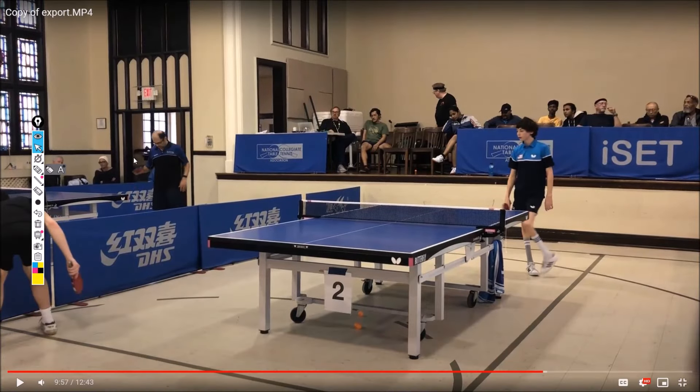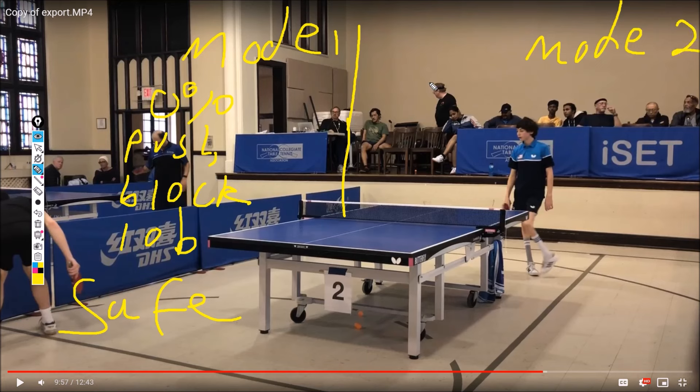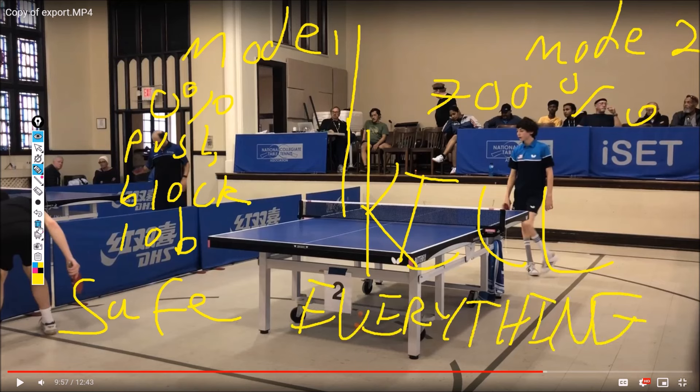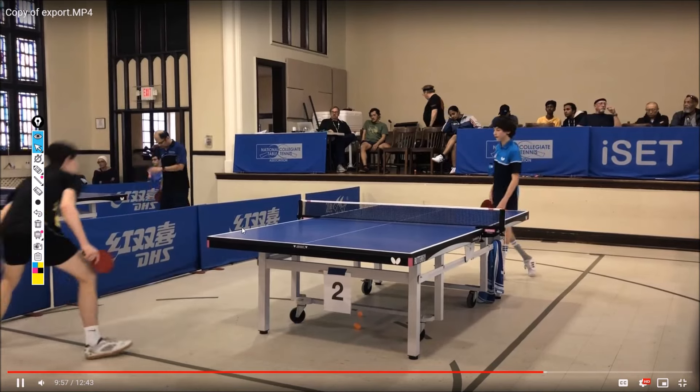You have two modes: mode one where you're at zero percent — you push, you block, you lob — and it's very very safe. Then you have mode two where you're seeing red and it's kill everything. We need mode 1.5, where it's 80% — when you loop it's controlled aggression, when you block it's just on the backhand — kind of an in-between instead of these two extremes.